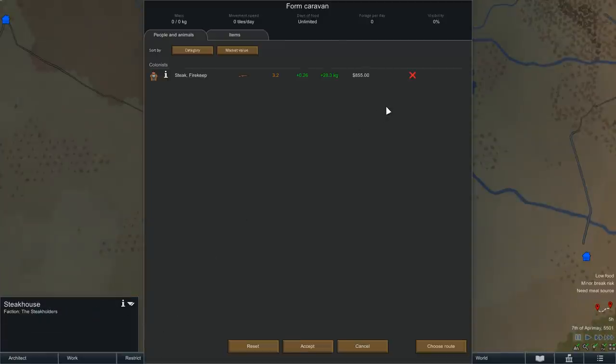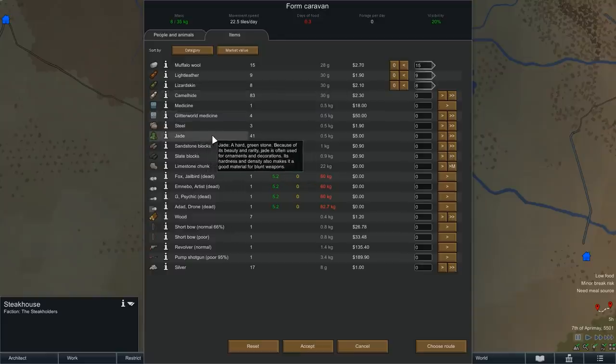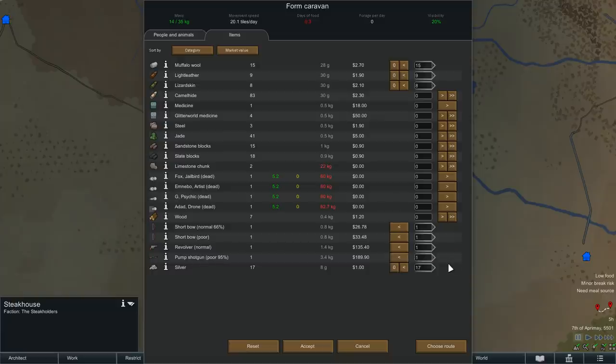It won't stay that way for long though, because after a long night of sleep, we will now form another caravan, as once again our colony desperately needs more food. To acquire some, we will sell all of the remaining wool and leather apart from the camel hide, that might still be useful for crafting later on. We are also not selling any of the jade, as that will only slow us down, and we need to make this trip within the same day, so to make a bit more silver, we are instead selling all of the weapons we still have lying around.